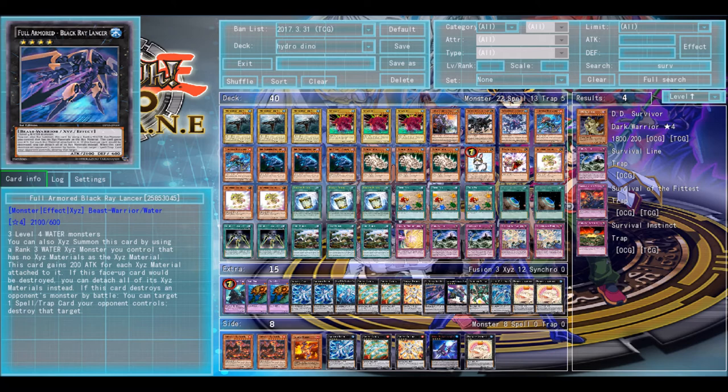If I had a suggestion, you probably might want to fit a Utopia package. You don't really need Full Armor Black Ray Lancer and Nightmare Shark, because you need more generic rank-four XYZ options. If you go Norden into Oviraptor or Miscellaneousaurus, the only real options you'll have are Castel and Daigusto Emerald, and that won't be a great time. The Kaijus are there mainly for Oviraptor, but they're not necessary in the main deck — though they are searchable.